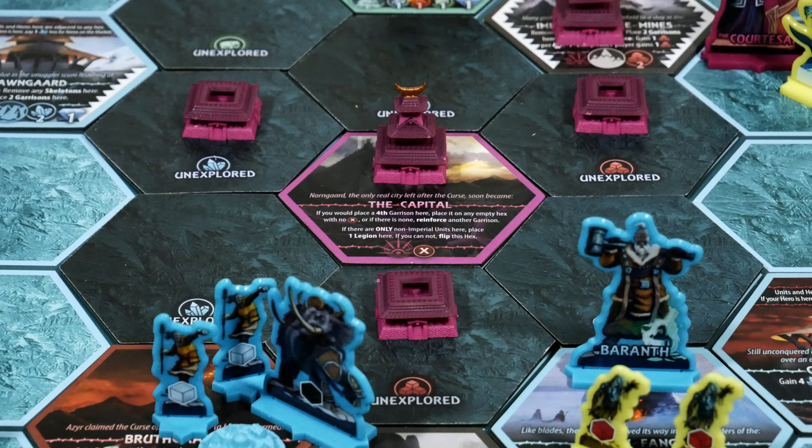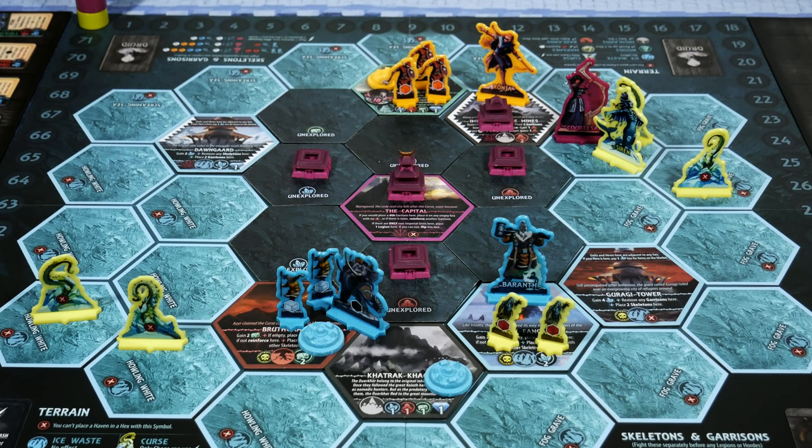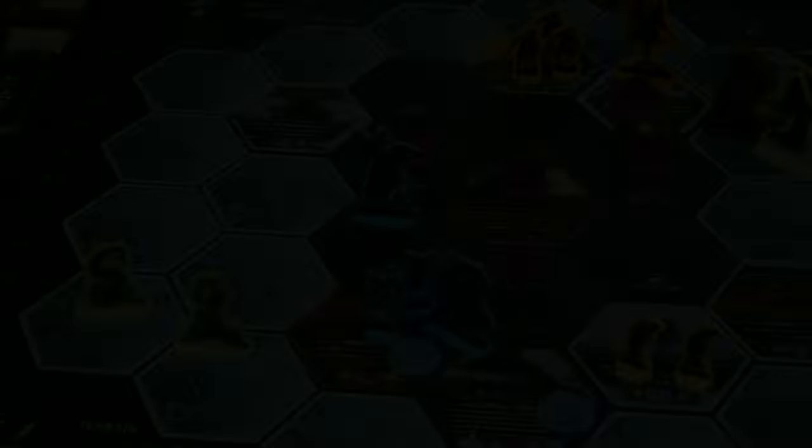Besides the obvious — looking at the unexplored tile and seeing salt, plunder, or food — those icons also indicate what terrain type is on the opposite side. If you see salt on an unexplored tile, you can expect an ice waste environment. Plunder (the red icon) means highlands or woods. Food (the elephant icon) means badlands or marshes. This can really help you pinpoint the right hex to be on with the right units for the right cards, to give yourself an advantage in battle. Note there are also one to two sneaky hexes in the game that won't follow this rule, so there are still some surprises.